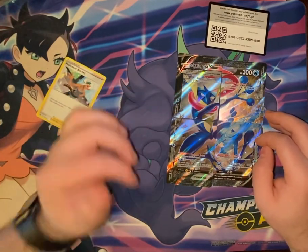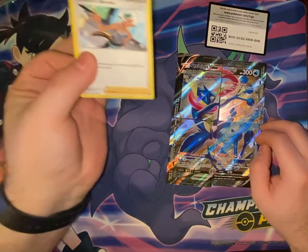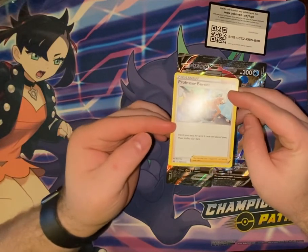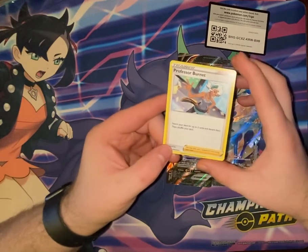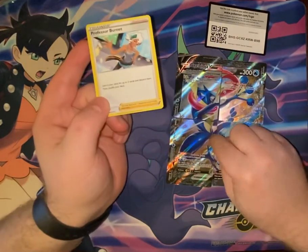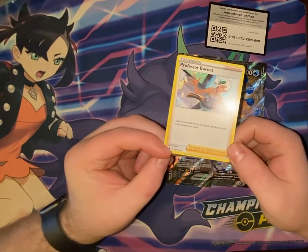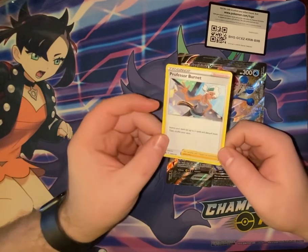It has four different attacks. All of the collections — Pikachu, Greninja, Mewtwo, and Zamazenta — come with the Professor Burnet supporter card, which helps you get all of these into your discard pile, which is how it actually works. It helps you get two cards from your deck and discard them.